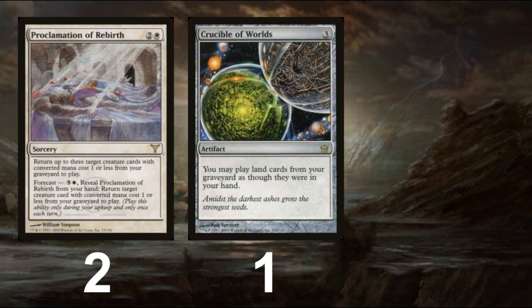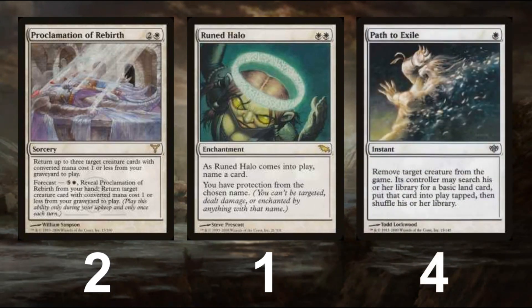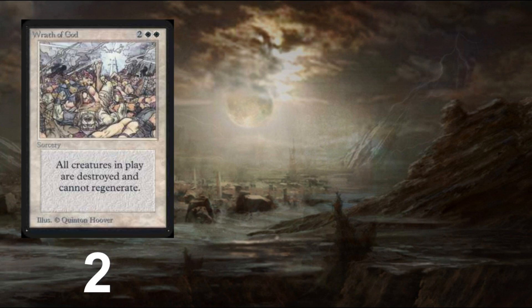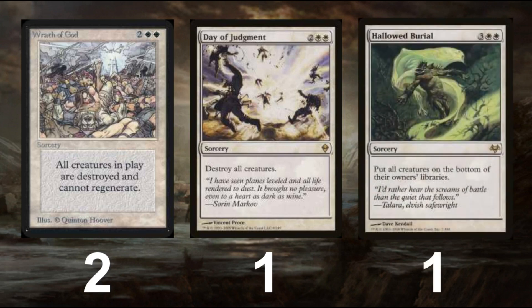In terms of spot removal, the deck doesn't run very many cards. It runs a singleton Runed Halo, which acts as a catch-all for anything troublesome — whether one major pesky creature like Blighted Agent, or a troublesome combo card such as Valakut the Molten Pinnacle, Pyrite Spellbomb, or Grapeshot. As with almost any white deck, we include 4 Path to Exile to clean up any issue creatures. However, Path is only a speed bump to get us to our board wipes. The list runs 2 Wrath of Gods for clean answers to large board states, but in respect to Meddling Mage, it also runs a singleton Day of Judgment. Due to some floating graveyard lists such as Vengevine and Phoenixes from Hollow One or Dredge, the deck also runs a singular Hallowed Burial to tuck creatures under the deck.